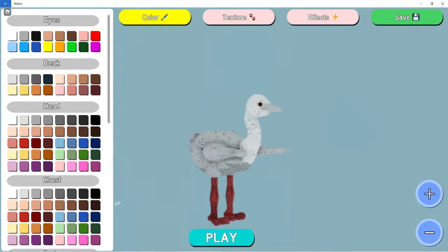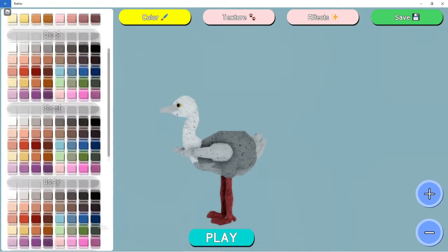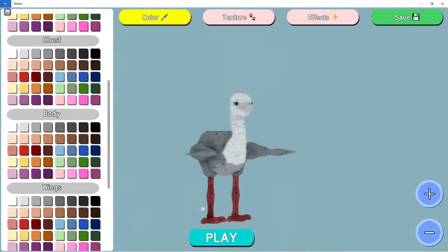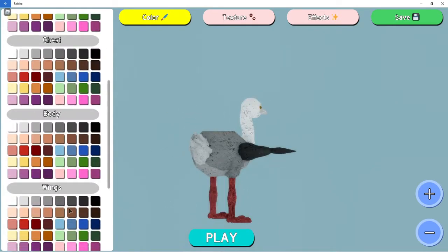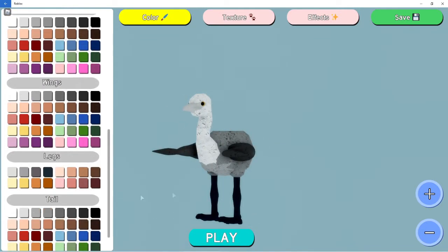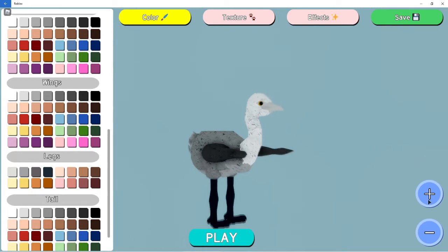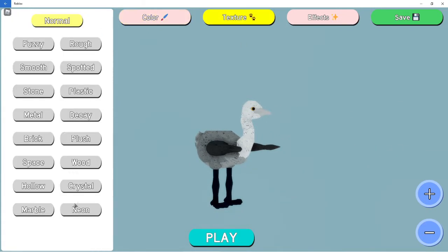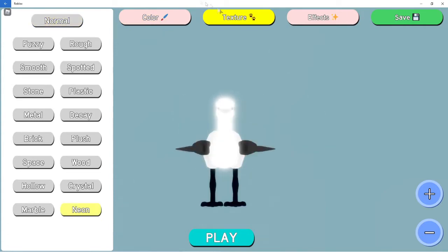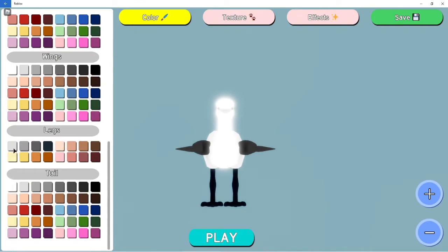I don't really have a favorite bird, but it looks fun. Here are all the different sections of the hatchling flamingo. There are buttons over there that you can zoom in and out with, but I never use those — I just use my mouse.